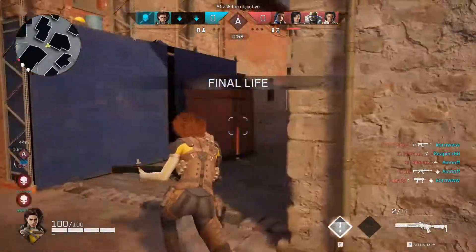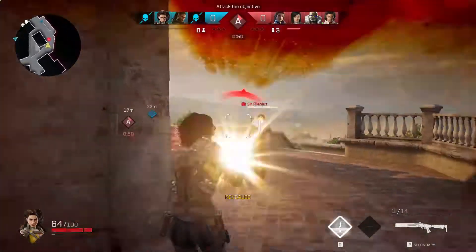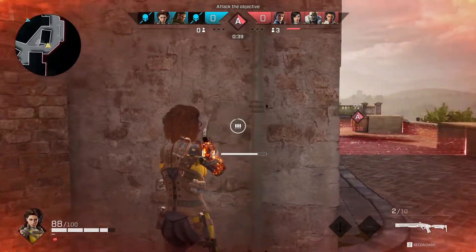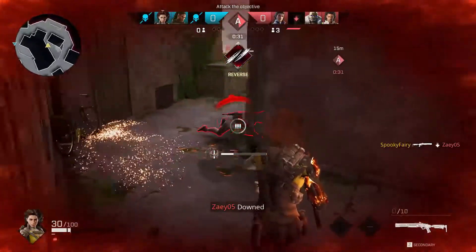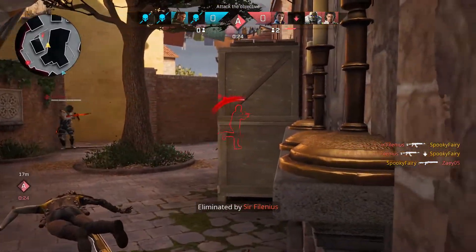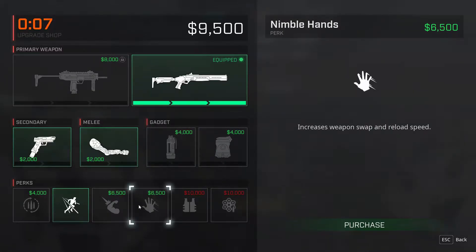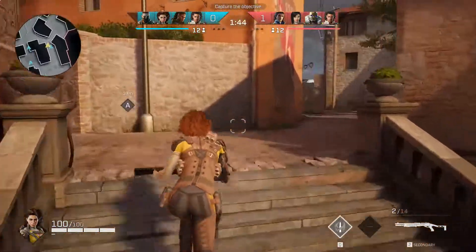Let's not forget the active ability — dealing damage over time is great for the submachine gun primary but not that great with a shotgun. Like many weapons, it depends on the map, and it's nice to have the option to switch. On this map there are maybe two or three good spots where you can surprise enemies and easily kill them. But overall you lose versatility with the shotgun — most of the time the weapon limits your choices and makes it very hard to pull off different tactics.